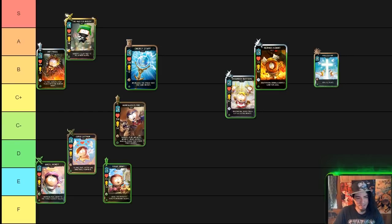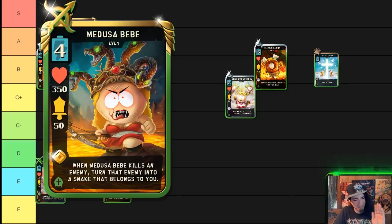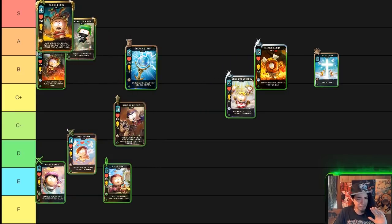Up next we have the legendary Medusa Baby, a four-cost ranged unit in the S category. She is an absolutely outstanding card. When Medusa Baby kills an enemy, she turns that enemy into a snake that belongs to you — a transmogrification on-hit effect. She is very good at countering assassin cards with death wishes, and cards like Officer Barbrady. She has very good health and very good damage, she's legendary so she scales way into the late game, she doesn't rely on any other cards for support, and she can literally win games by herself. She is easily put into the S category.